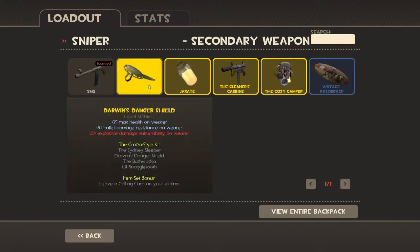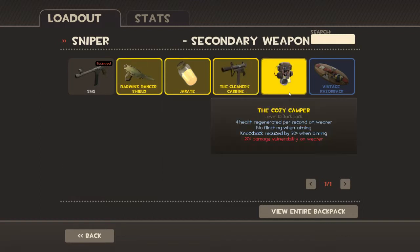Darwin's Danger Shield has plus 25 max health and plus 15% bullet damage resistance — so that is actually new, it didn't used to do that, it used to just be the health bonus. But there's a 20% explosive damage vulnerability. The Cozy Camper gives plus one health regen per second, no flinching when you're zoomed in, and knockback is reduced by 20% when you're zoomed in. But you take 20% more damage — also new. It used to only heal you over time with no drawbacks, but now it has all sorts of drawbacks.